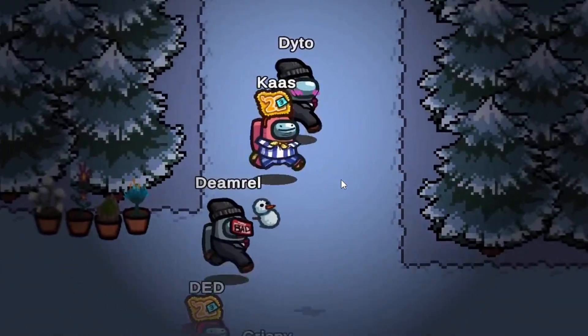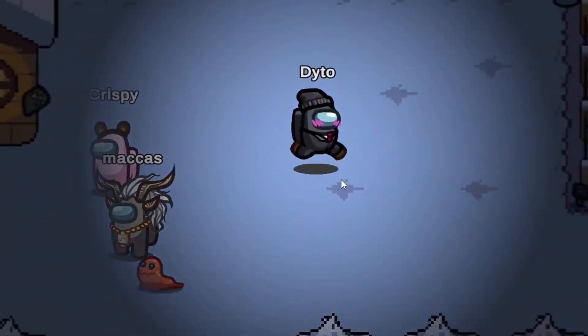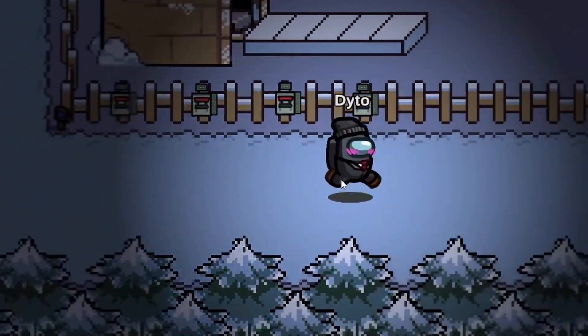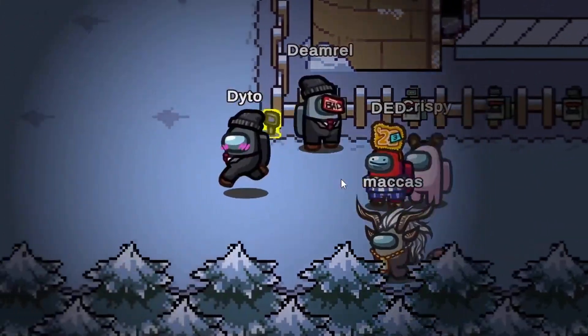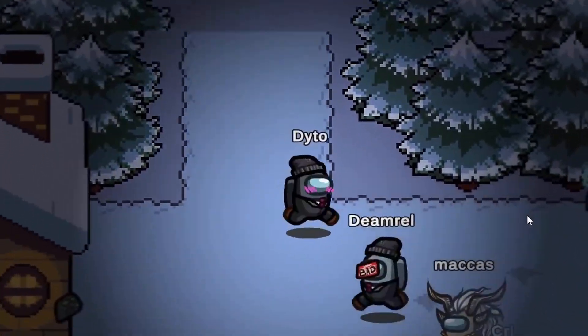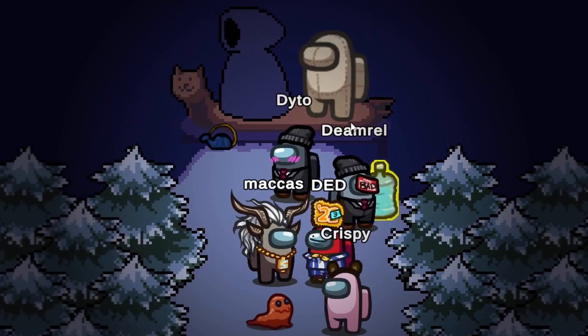We're gonna go north. This is pretty much just a chill part of town, nothing too crazy. There's a telescope over here, and there's an ice cube machine - it's not in service at the moment.